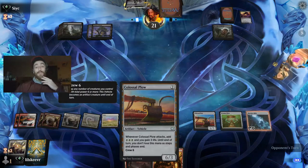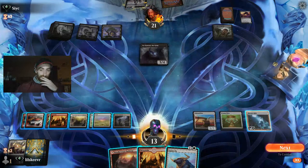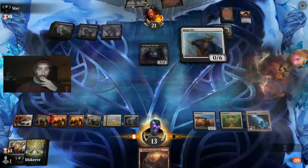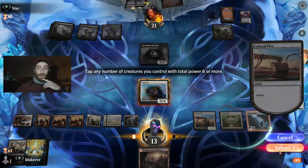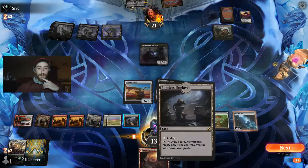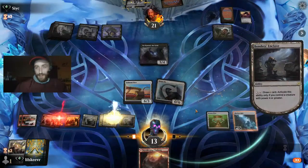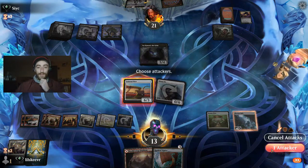We do gain a lot of life with the Plow once we start swinging. There's the Ox — the Ox can go ahead and obviously tap the Plow. I almost think we immediately use Bonders' Enclave — this is a really good spot for it. Awesome, another vehicle! Let's swing.